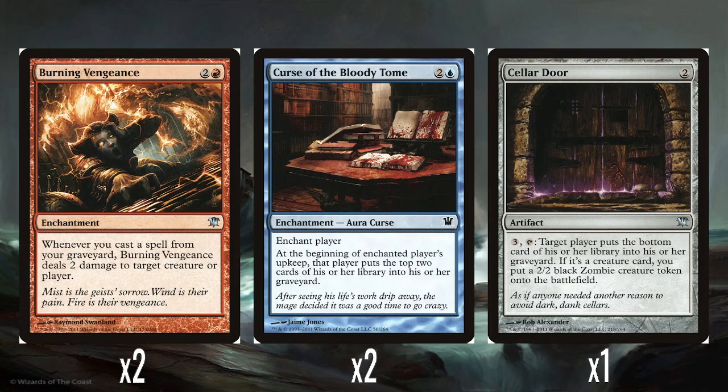We have two Burning Vengeance — one of the key cards of the deck. Two and a red enchantment: whenever you cast a spell from your graveyard, Burning Vengeance deals 2 damage to any target creature or player. Every time you cast a flashback spell you're also getting a bonus 2 damage. I like that it's only 3 mana — unlike similar red enchantments we've seen at four or five mana that feel too late. Coming down turn three is okay, because by then you can start affording some of the cheaper flashback costs. You've got two of them and about 15 flashback spells for them to synergize with. I think that's pretty good.